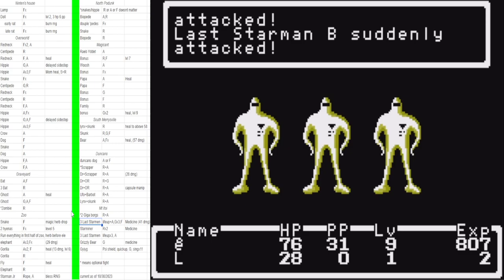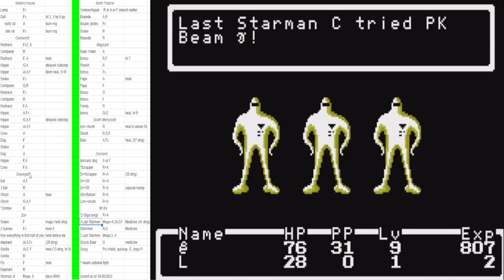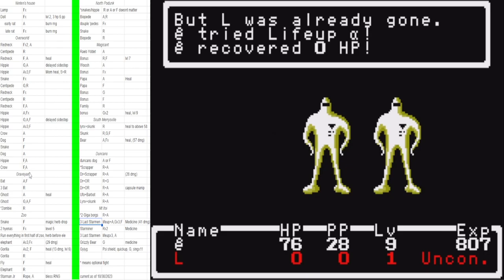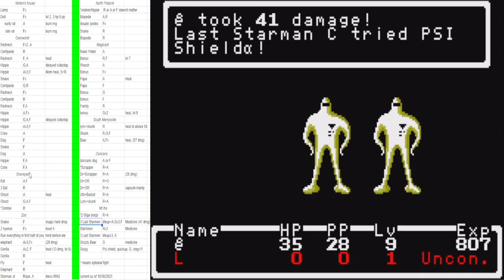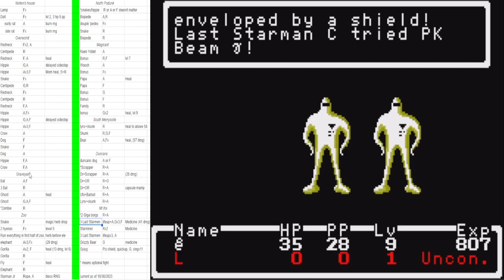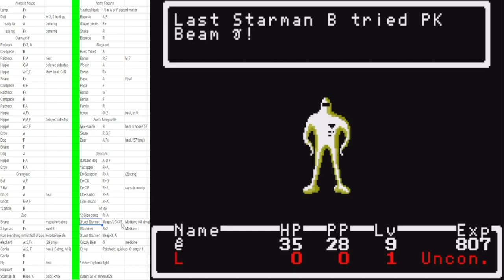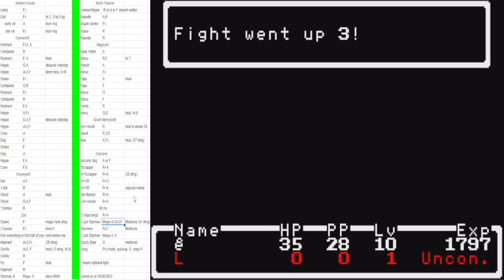Basically everything you do here — if you do the wrong input, Ninten will probably die. Be very specific. Life up turn one on these first triple Blast Armens — life up Ninten and auto with Lloyd. If you fight with Lloyd, Ninten dies turn one. Life up, auto, then guard three turns. Then fight the last turn — definitely don't auto the last turn of this fight. They did 41 damage but you should have healed at the healer's house first so it's fine every time.